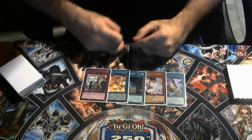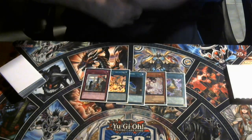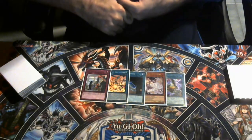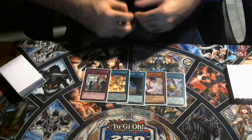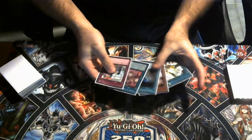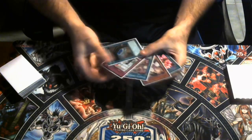This deck doesn't really lose to Droll. People Droll and Lock Bird me all the time and I laugh, because the only thing you're stopping — depending on how we open — is my Droll 1 off of Legatia, which I don't care about, because I'm about to King Calamity next turn anyway.